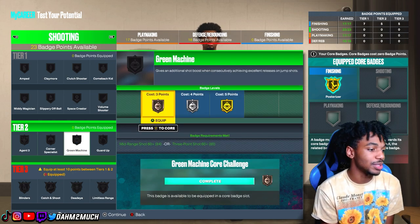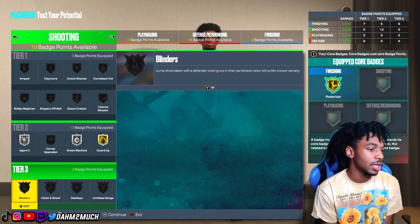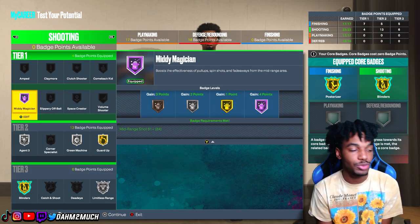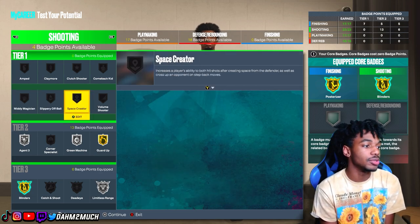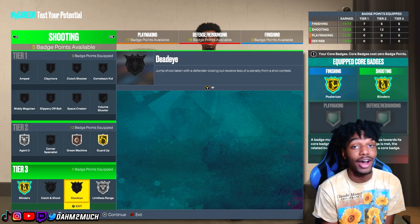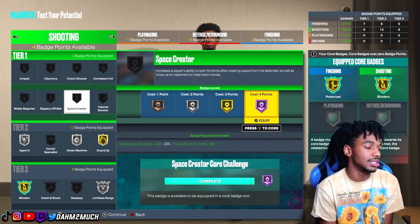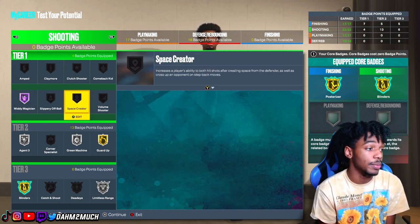Moving to shooting badges — this category got me hyped. Silver green machine, gold guard up, silver agent 3, gold blinders, silver limitless range, and Hall of Fame mini magician. KD is one of the best mid-range players of all time so you gotta have HoF mini magician. If that's not your play style you could use those badge points elsewhere — HoF volume shooter, or even bronze dead eye, though I've heard that badge isn't great this year. You could also consider HoF space creator.